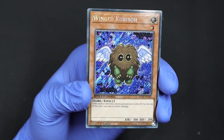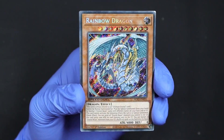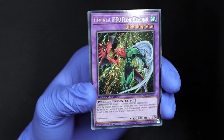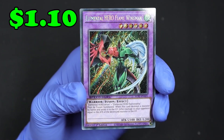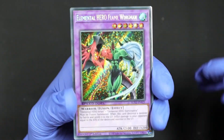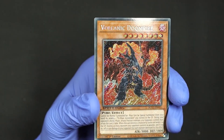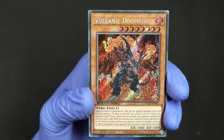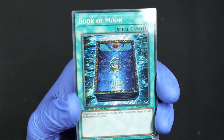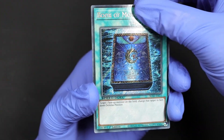We got a Winged Kuriboh. Oh, we have a Rainbow Dragon! Elemental Hero Flame Wingman — yeah, nice! Let's soak it in, that's good stuff right there. Volcanic Doomfire. Oh, a Boogaboom — that is a pretty card. Keep it up, Konami.